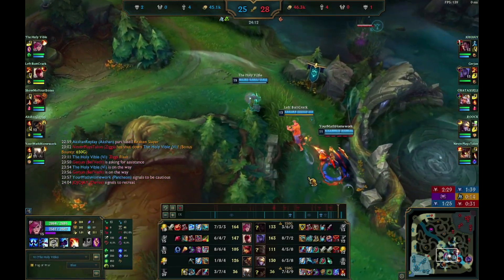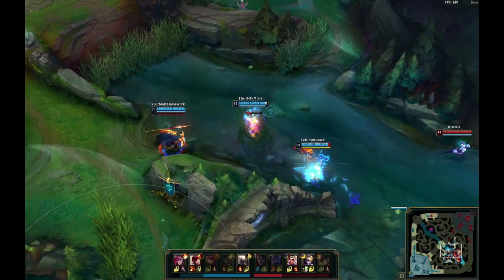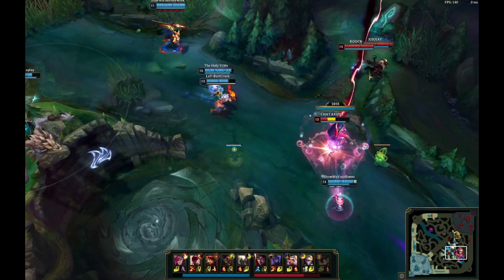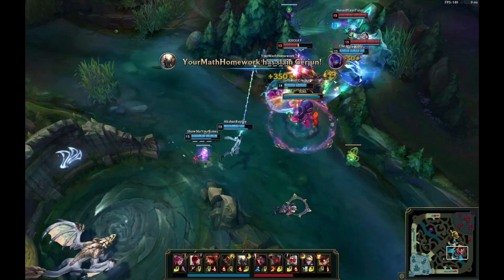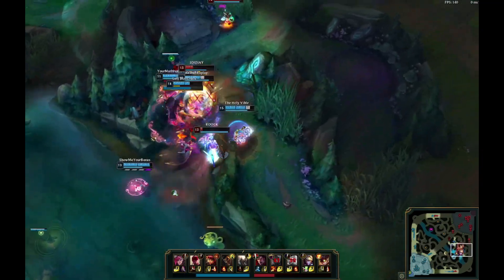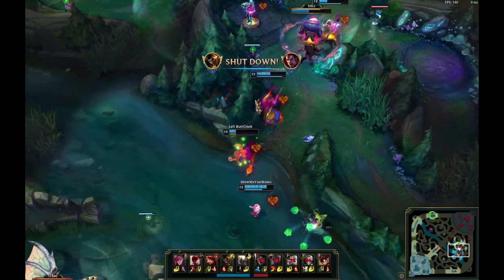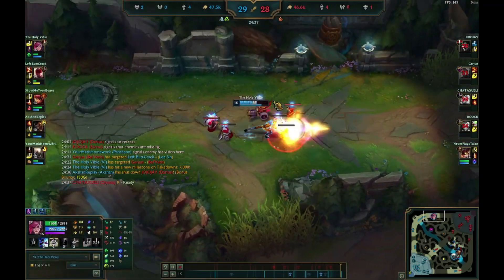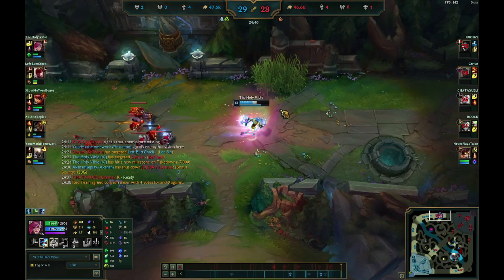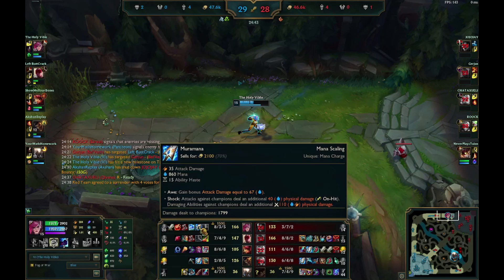Somehow the enemy top laner has a shutdown now — I don't know how that can happen. He was just hovering around the dragon. So I'm on Belveth. As Ezreal shows I just go on to him and run through everybody, and it's just a slaughter. As soon as I see this, top lane is doable to kill. So I'm just going to go there and see if I can get the inhib, but it looks like the enemy team isn't really about it, so let's just surrender.